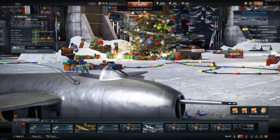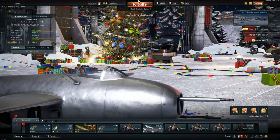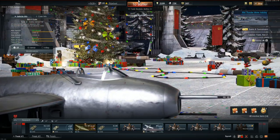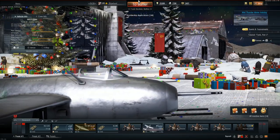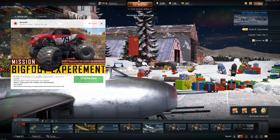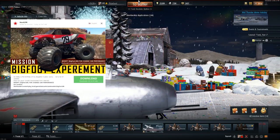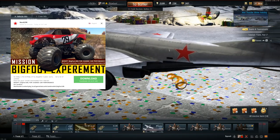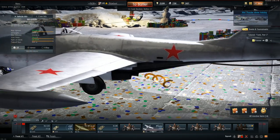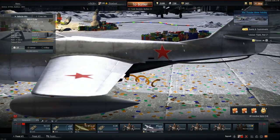Hey guys, what is up? Fly here. Welcome back to the channel. So in today's video, we have something ridiculous to drive out. This is probably a first of a kind. This is a user-made model by no other than Nova29R — the same guy that made my Star Thunder video possible with that crazy space plane user-made mission.